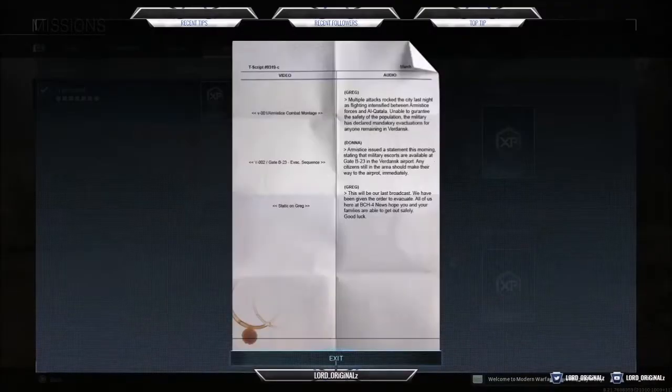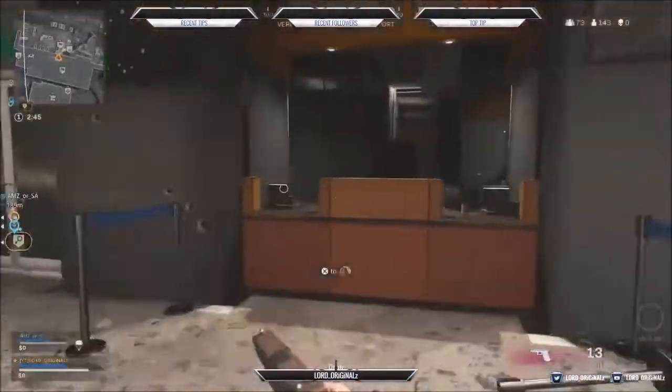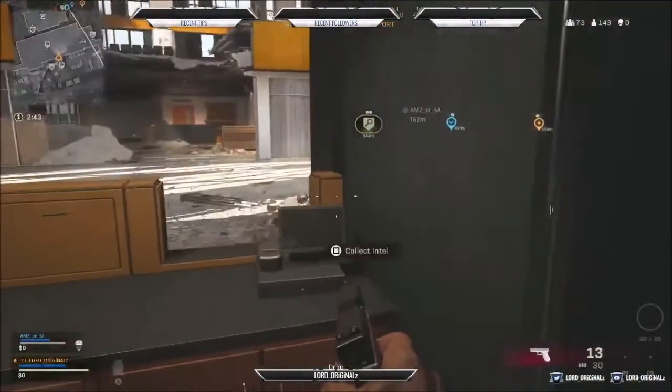The second objective shows where we have to go: Gate B23. I'll show that now. Once you are here, you just jump over and then this is the intel right here.